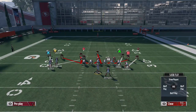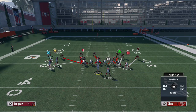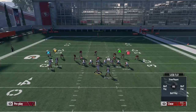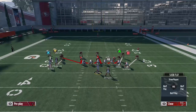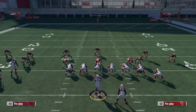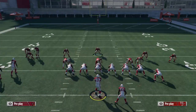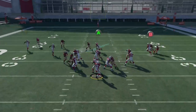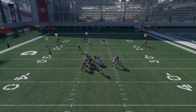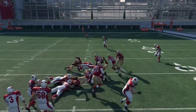This next blitz is Nickel Linebacker Dogs in the playbook, and this one is actually called Dogs All Go. We're going to manual align, optional press, crash the D-line middle, and hook the linebacker to help coverage — and that's our user. It got picked up, but it also really got in. Kind of one of those things.